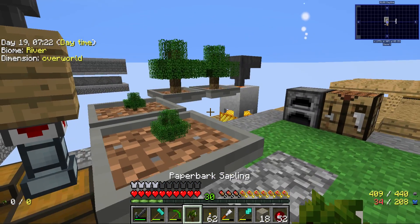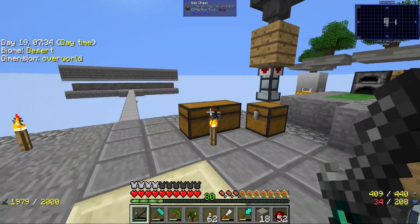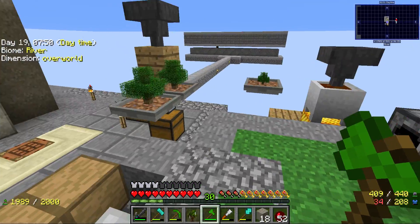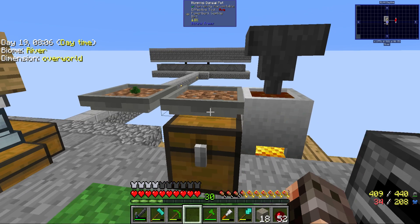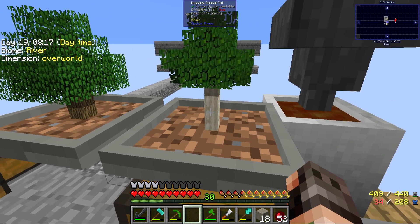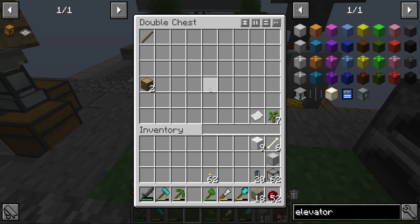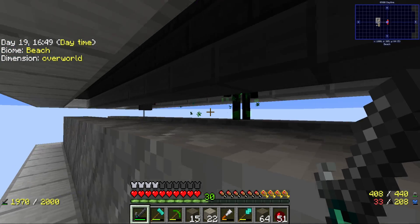With this paper bark sapling we can actually make a paper bark tree. We need to redo our entire storage system. Let's grab a chest and plant this tree — boop boop boop. This tree will provide us with paper and also wood, it turns out. We get a little bit of wood and stuff from it, so that's a pretty good drop. Come on — yes! I can't believe it, there's another enderman there too!